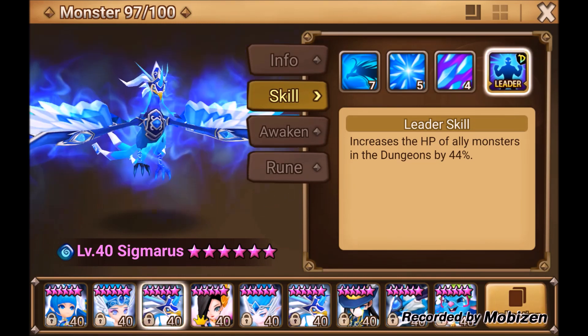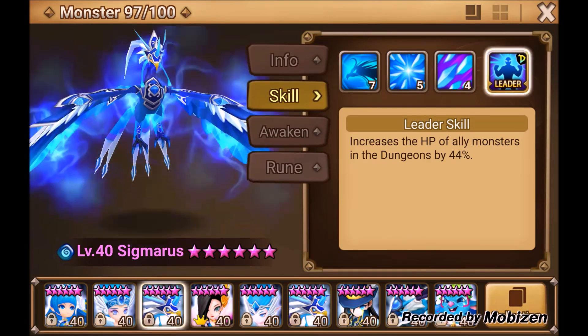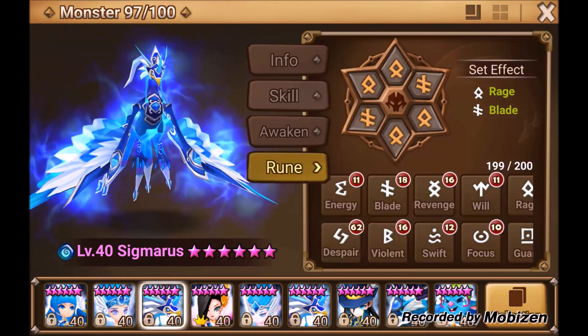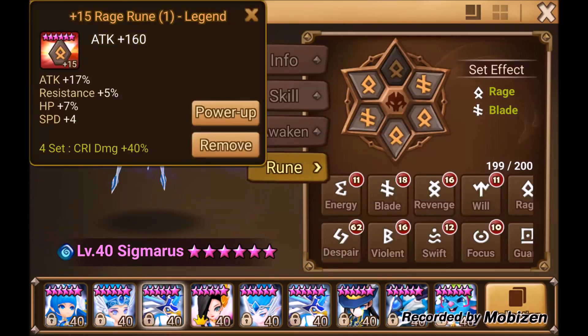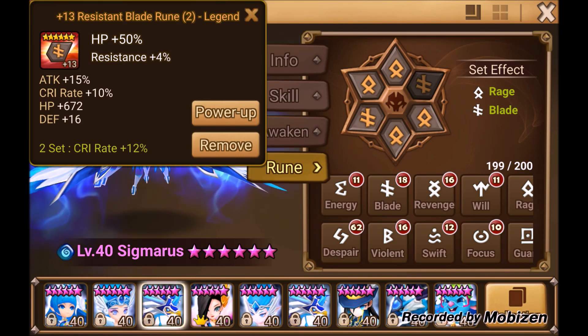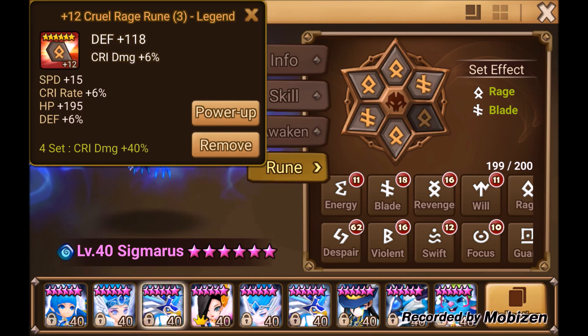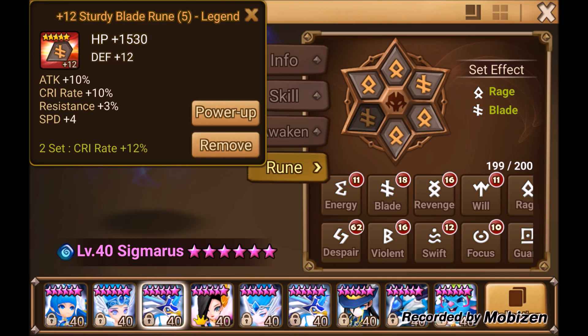When it comes to fusion, Sigmaris is 100% farmable and doesn't contradict with Veromos, so if you have the materials for one, don't delay building him. I honestly think everybody should have a Sigmaris. For farming and Trial of Ascension survival I run HP runes on him; for arena it's attack/crit damage/attack.